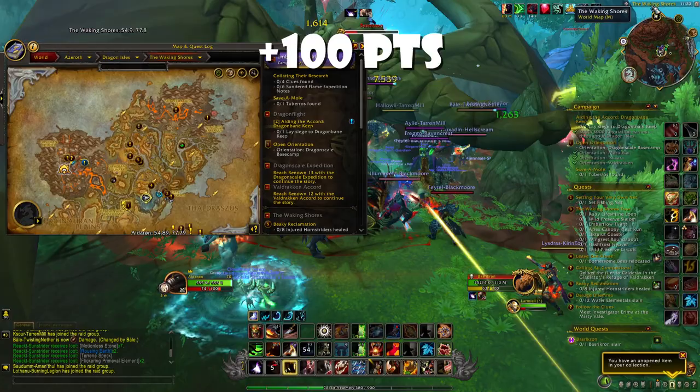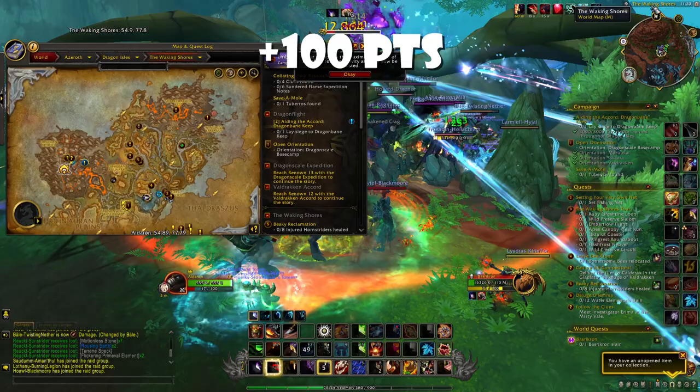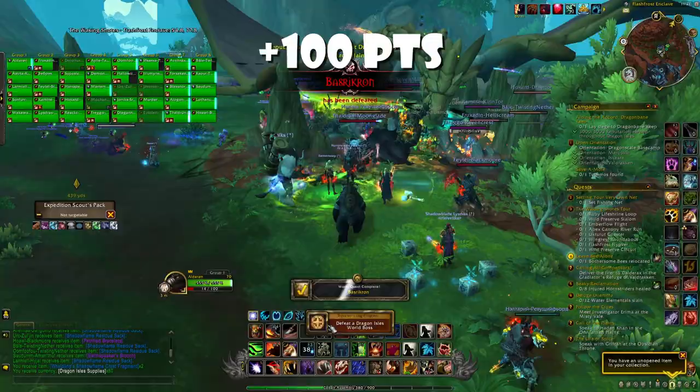After that, go and kill a world boss in the Dragon Isles. Right now the one in the Waking Shores is very close to Valdrakken, so just fly there and try to find a group — normally there are always groups available. In just a few minutes you will be able to kill the world boss and get another 100 points.